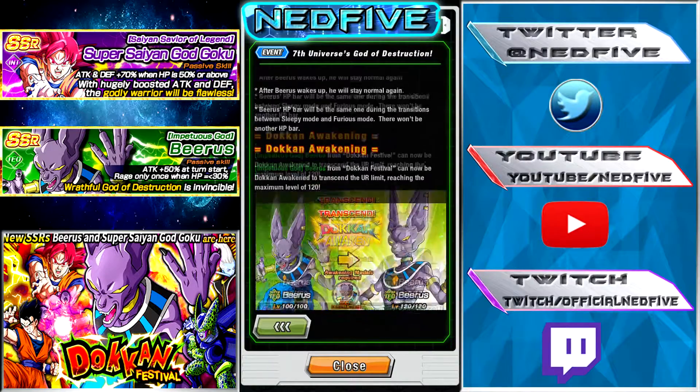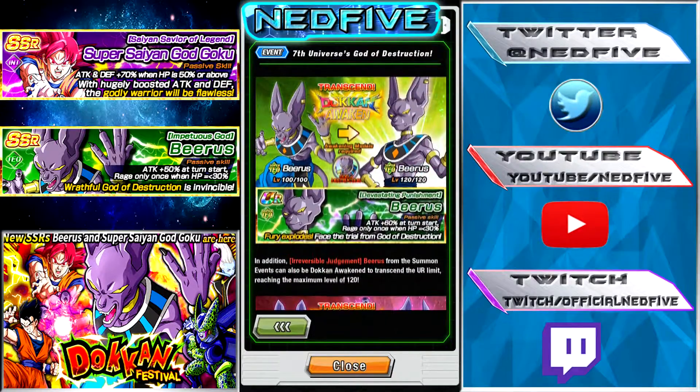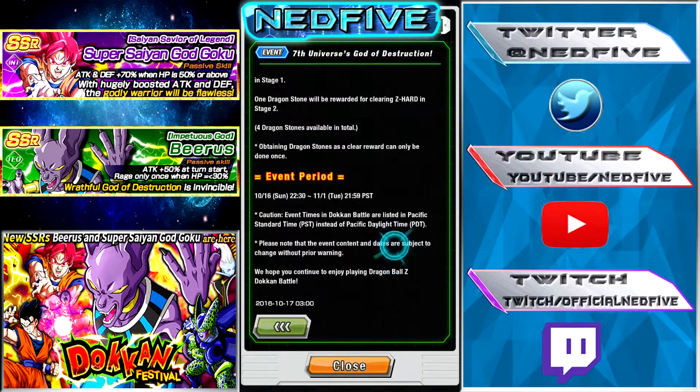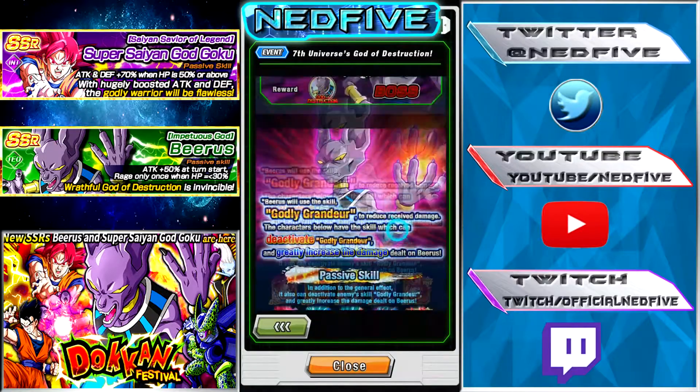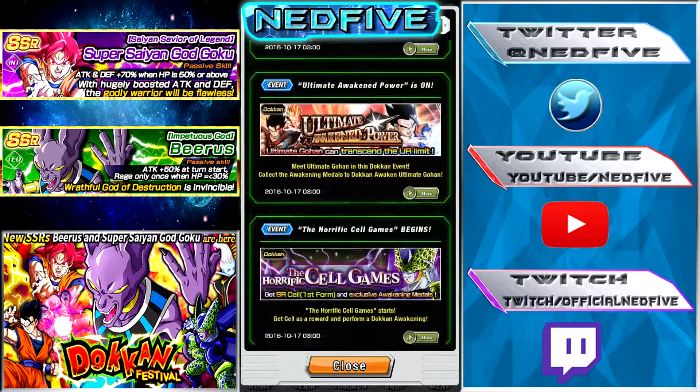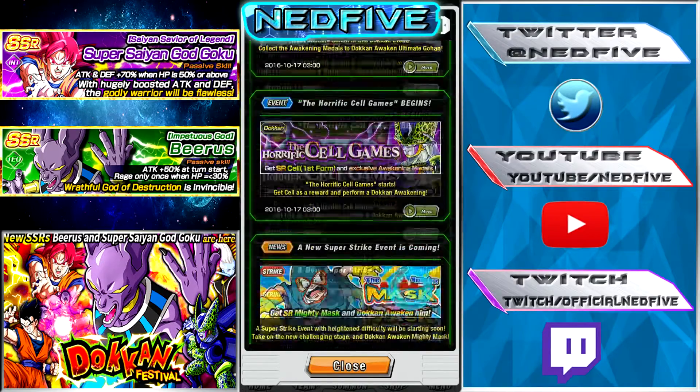You can see here he has Fury Mode as well during the event when you battle him, so that'll be something to look out for. And then you can see here we can awaken the Strength Beerus as well, and we can actually awaken the SR Tech Beerus, which is really nice. So I'm actually going to check that out and see how good he is. On top of that, I need to see if I should even feed him, because I have quite a few of them, but I don't know if I should feed him or not.